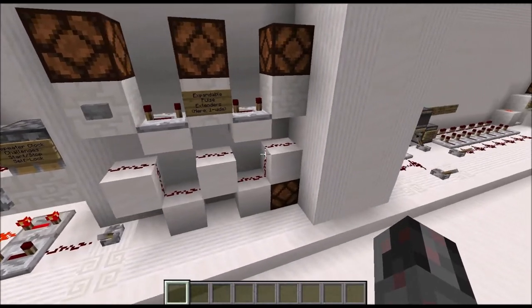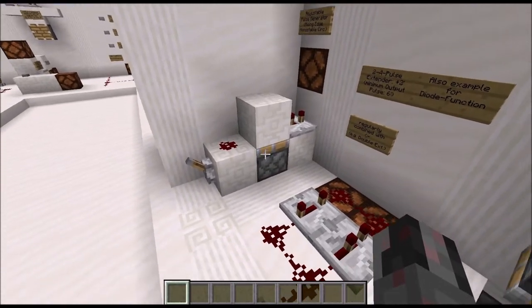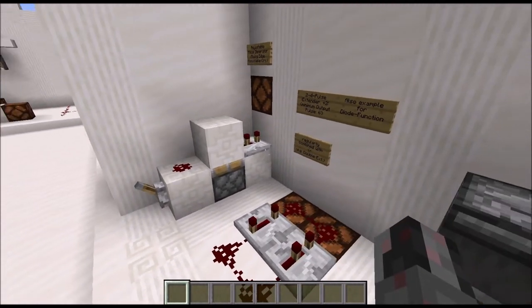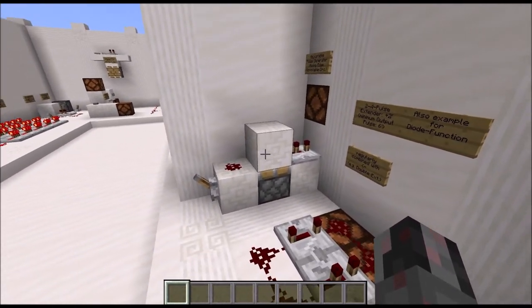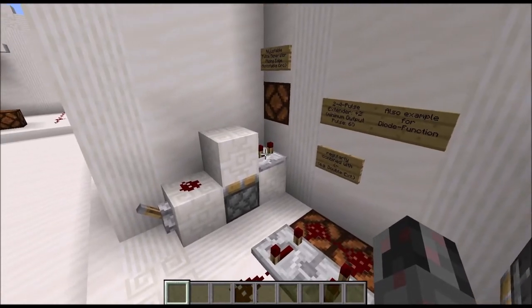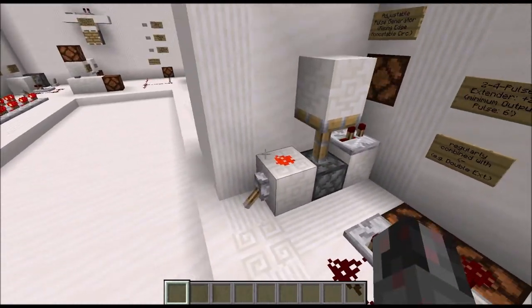You can also shorten pulses using monostable circuits. Run a signal into a block on top of a sticky piston with a repeater behind the whole thing. The repeater detects that it is powered before the piston can extend and disconnect its input, leaving a very short signal going into the repeater. The output is a signal of exactly the length of the delay setting — in this case 2 ticks.